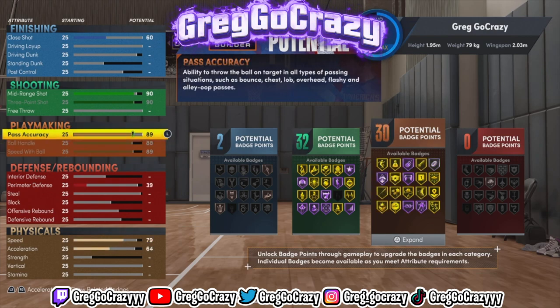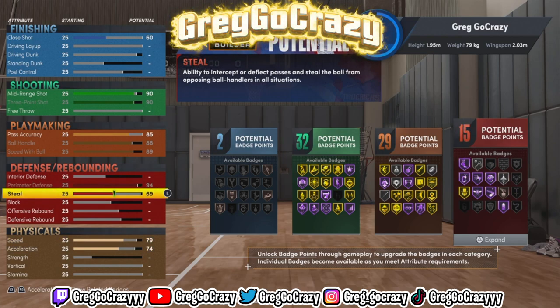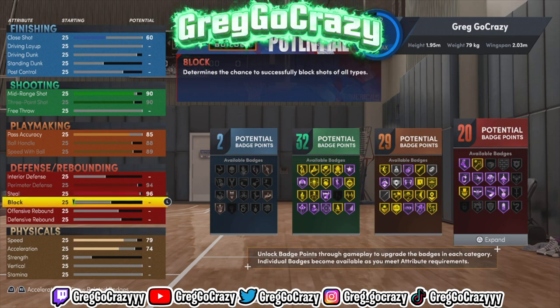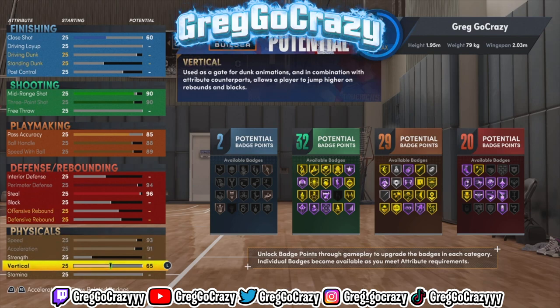As you can see, the first thing I did was max out the three-point — always max out your three-point on all your builds, unless you want an inside center build. I gave his mid-range a 90, maxed out the ball handle for playmaking, maxed the speed with ball, but I did tone down the pass accuracy. I gave his steal a 96 and his perimeter defense a 94.